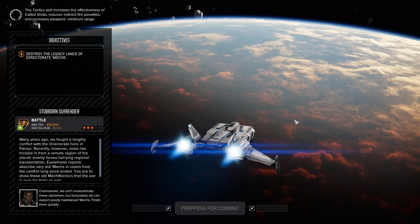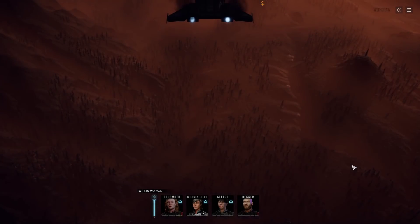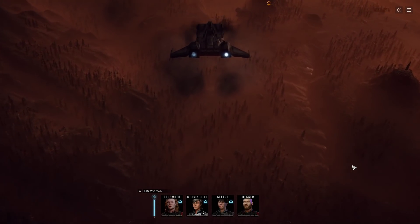From a MechWarrior standpoint, I've built two tanks. Behemoth and Medusa both have evasion and they're both double talented in the guts as a juggernaut, so they're melee superheroes, so to speak. My main character, the commander, and Glitch are my DPS or damage dealers.